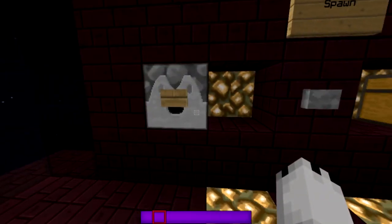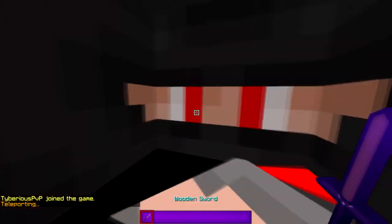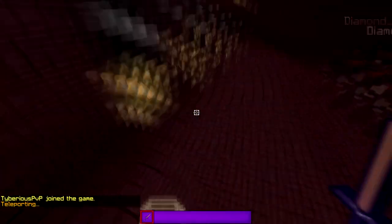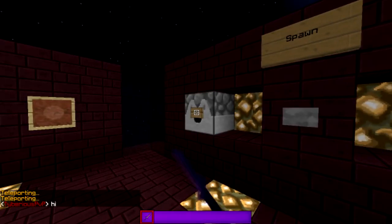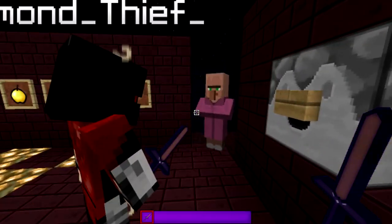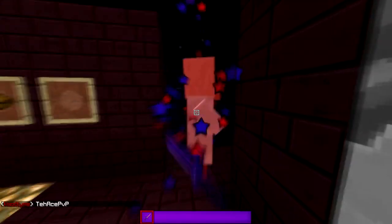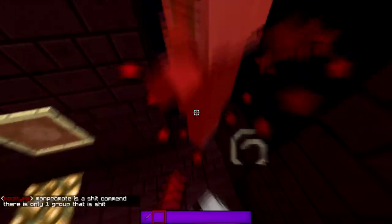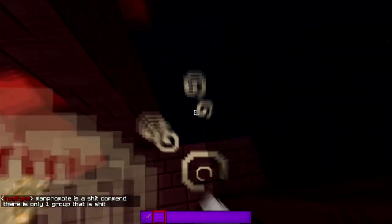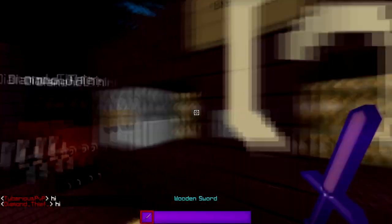So the particles - you can actually see them when doing sharpness, it's purple. The sharpness is purple as you can see, and the crits are red. We tried to make it a red and purple theme because my channel theme is red and his is purple.